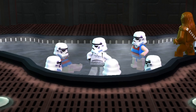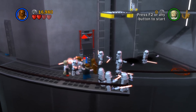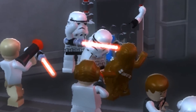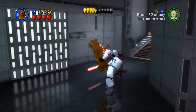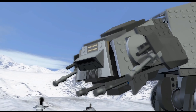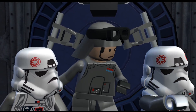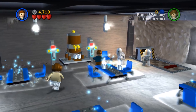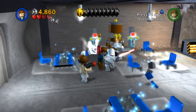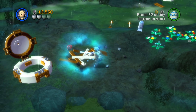Then it was on to the Death Star to save Princess Leia. Accidentally playing as Chewbacca later on helped me discover the stormtrooper's hidden weakness. In The Empire Strikes Back, the first two levels were much the same. The snowtroopers on Hoth barely put up a fight against Han Solo's discombobulation skills, and Dagobah just had tiny Lego bats.